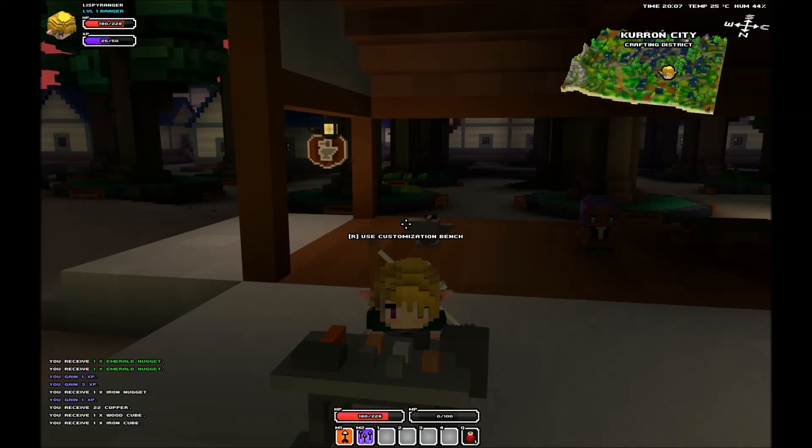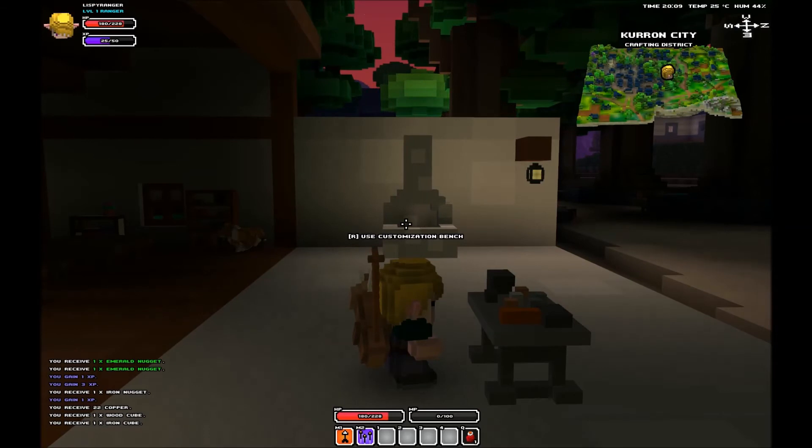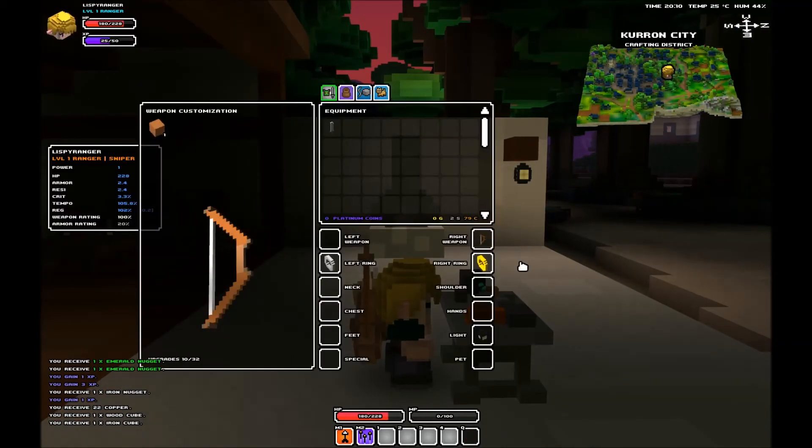Finally, to add one of the blocks to your weapon, you must find the customization bench, generally found at the steelworks or ironworks, generally around the furnace, like so. You go up to the customization bench, use it, and right click the weapon you want to customize, such as this bow.